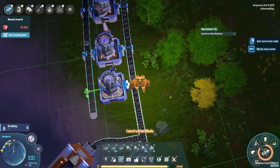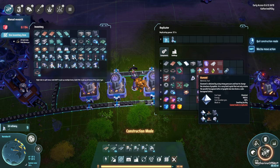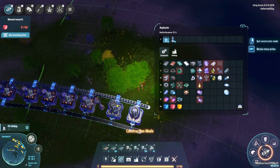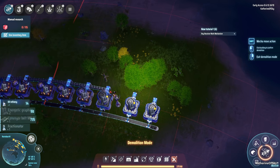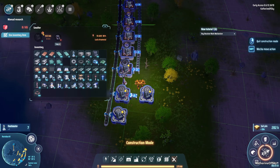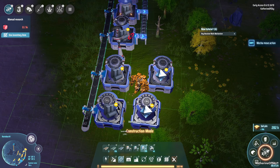Diamonds are made in smelters too. Checking the ratio: it's one graphite to one diamond, taking two seconds. So these can direct-feed into a machine to make diamonds! I should have looked at that first. Let's delete the intermediate setup and go with direct feed — just place the diamond smelters right here. Wonder if we can add the machine close enough... it seems too close.